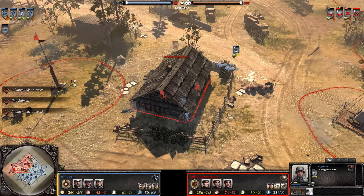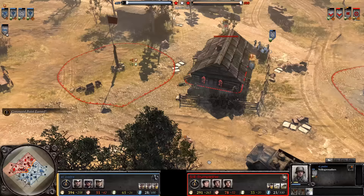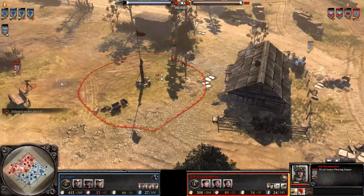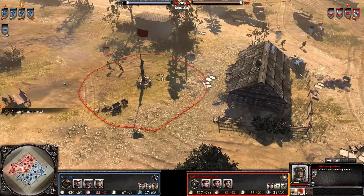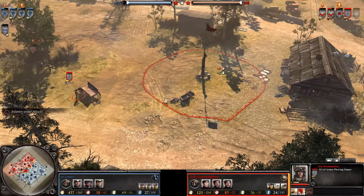Stormpios are going up next to the house, trying their best to cause some casualties. The Vickers machine gun can't actually get a line on what's going on here. Unfortunately for the Stormpios, this armor-piercing sniper is going to pick off three guys really quickly — boom, boom, boom — three headshots.